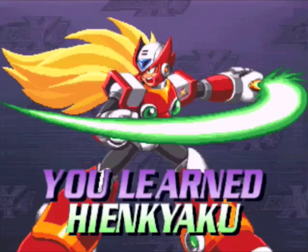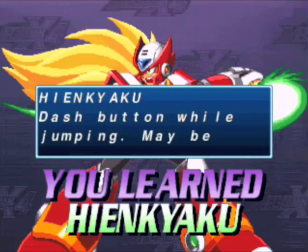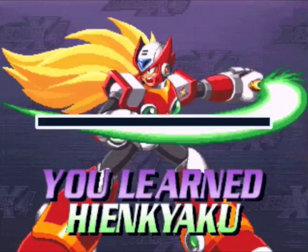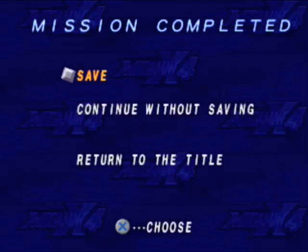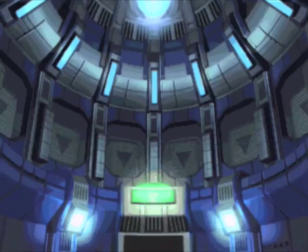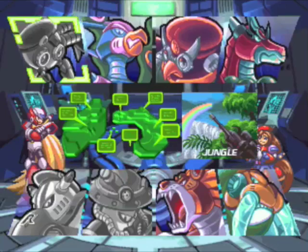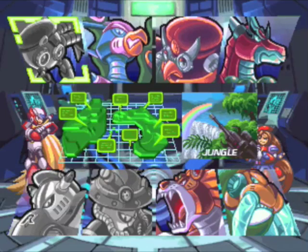For defeating him, we get Hinkyaku — the air dash. The description says: dash button while jumping may be executed in the air. I think it's just called the air dash, or flying jump. But yeah, that was that Maverick. In the next video, we'll do another Maverick. So until then, this is 480 Bolts, signing off.